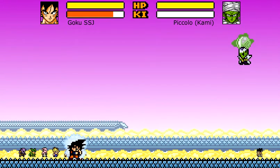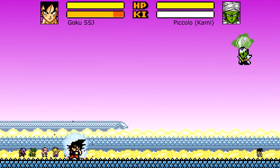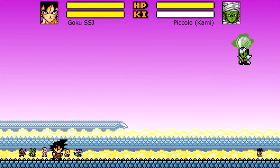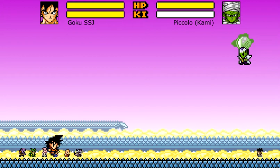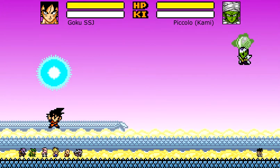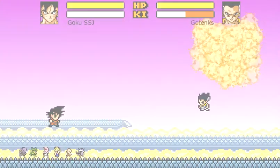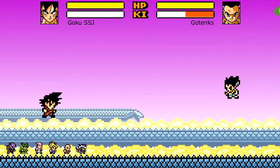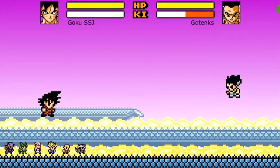For our next character we have Goku, and I've shown this one multiple times. All you need to do is be in Goku's normal form and then just hold up and attack at the same time. And there you go — he has the Spirit Bomb. The more ki you have and the more you charge the Spirit Bomb, the bigger it will be and the more damage it will do.